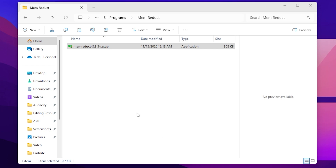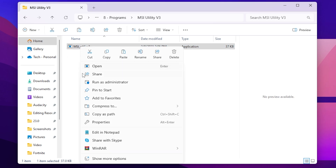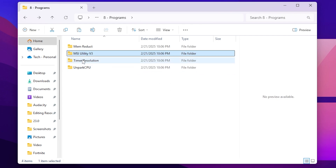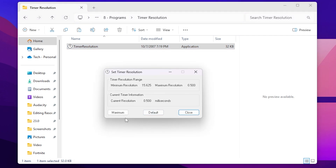Next open MSI Utility V3. Open the exe as administrator and hit Yes. In the interface, find your GPU model — whether Nvidia, AMD, or Intel — and check mark the MSI box. Go to Interrupt Priority and set it to High Priority. Click Apply and close the tool. Next open Timer Resolution, run the exe, and set it to Maximum. If you are using ISLC you don't need this since they do the same thing — otherwise drag it to your desktop and open it before playing Fortnite.